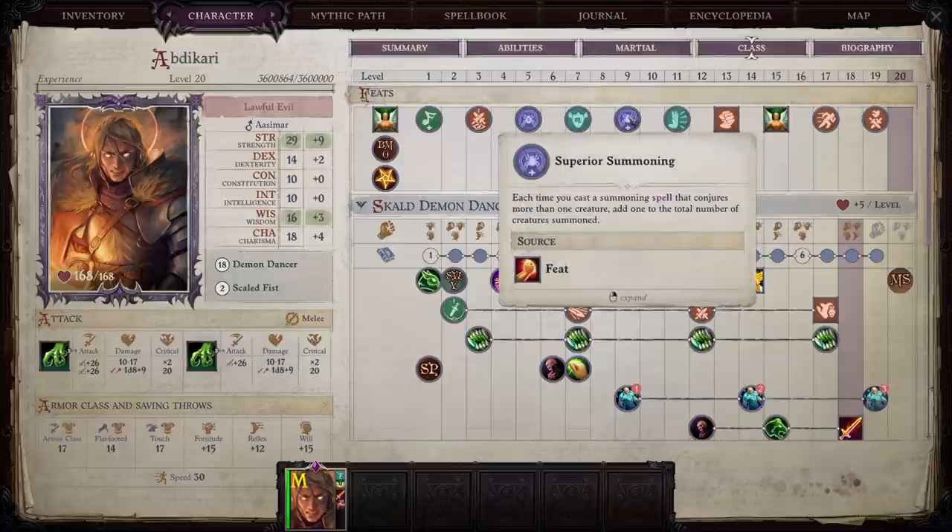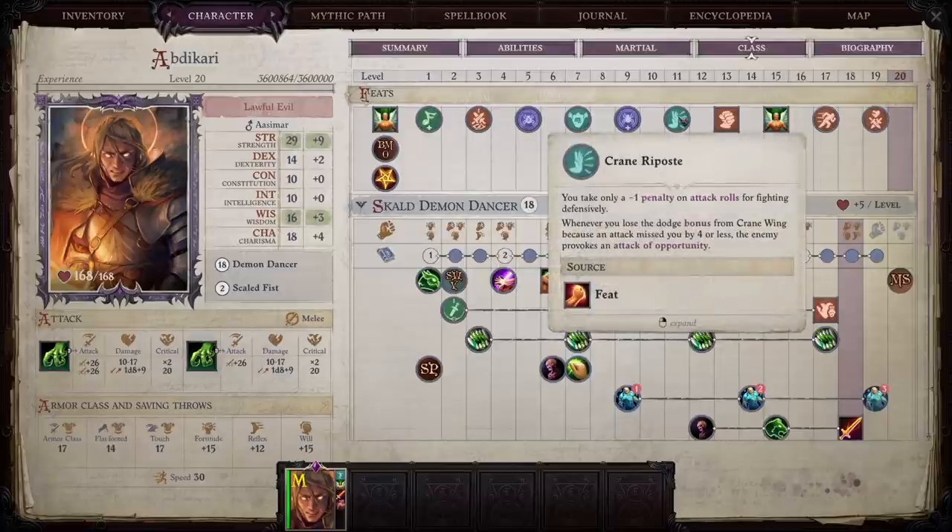At level nine, pick up Superior Summoning, which adds an additional summon to whatever the dice roll was on summoning spells that gave more than one creature. If you only summon one creature at a time, you don't necessarily need this feat. Then we have Crane Riposte, which reduces the Crane Style attack roll penalty further down to just minus one when fighting defensively. Whenever we lose our dodge bonus from Crane Wing because an attack missed us by four or less, the enemy provokes an attack of opportunity, which is really good for us.